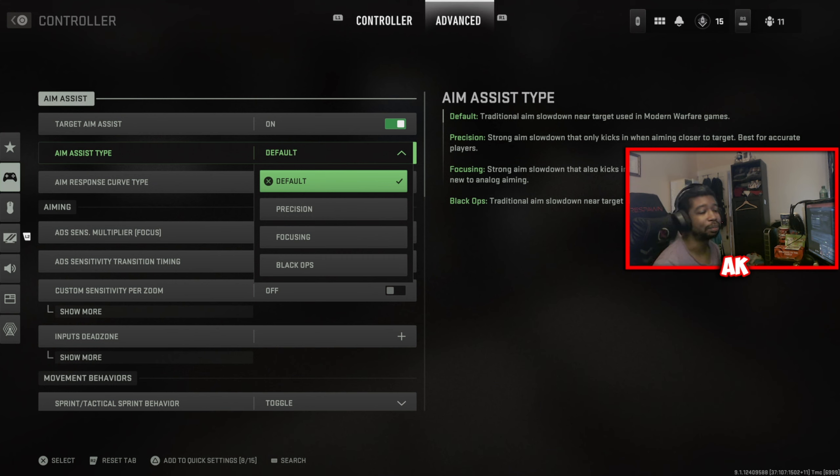Going over the drop-down menu when you hit X, you'll notice there are four different aim assist settings. One is the default, precision, focusing, and Black Ops. For those that have played Modern Warfare 2019 or any previous COD in general, some of these settings may be familiar — focusing and precision have always been in the last three Call of Duties. Default, obviously, is the previous Modern Warfare setting, so for those that like the Modern Warfare aim assist, you'll pretty much just leave this on default.